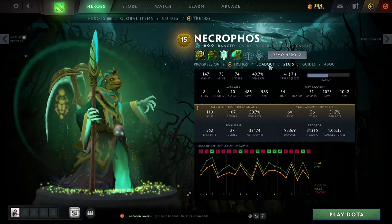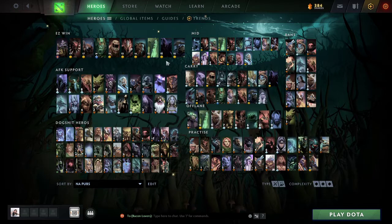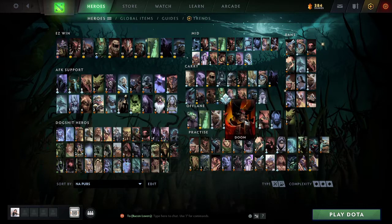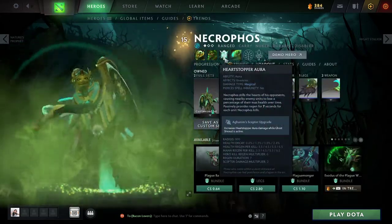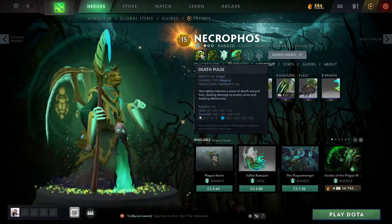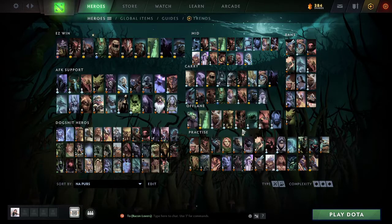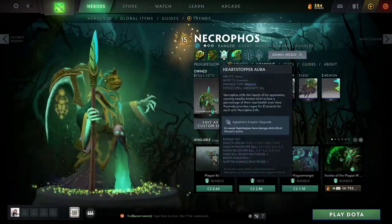Necro is good against heroes like any strength heroes really — Axe, Underlord, Centaur, Tidehunter, Bristleback — any hero that's tanky but doesn't really burst you. Underlord is never gonna kill Necro because Necro heals so much: he heals from his passive, from his Q, and he buys Greaves. Underlord just doesn't have enough damage. The only reason Necro kills him is because Heartstopper Aura is a thing.